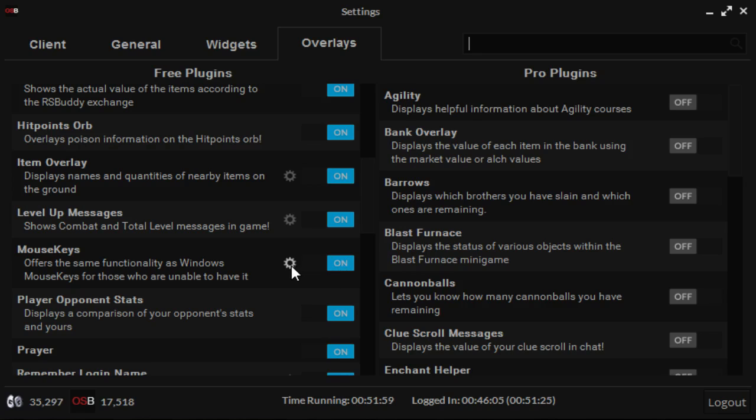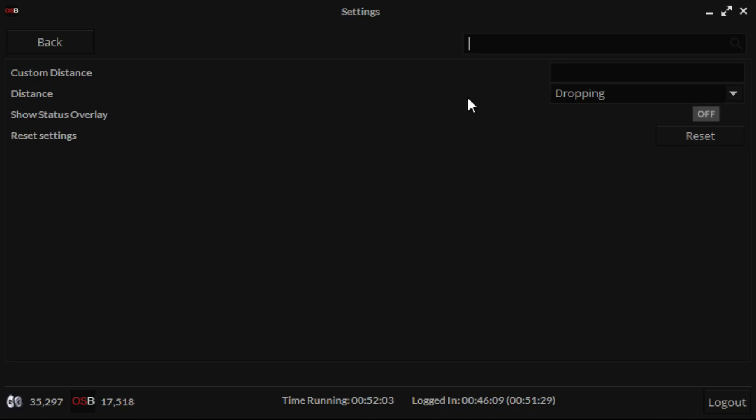You want to turn that on and go into the little gear-like thing. Now that is the more advanced settings. Basically, if you're fishing, mining, or doing something that involves dropping — like woodcutting — or something that needs to drop something really fast, you want to go into distance and you want to go to dropping instead of banking. I'll go into banking in a sec, but it's just as easy as that.